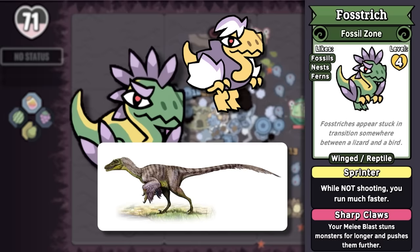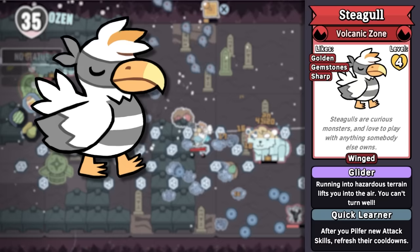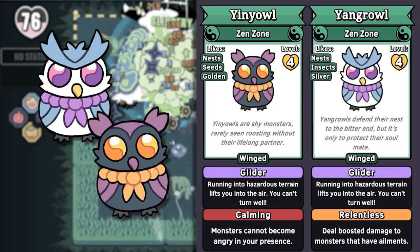Which brings us to the winged monsters category, where we also find Steagull — a seagull that steals! I love its thief mask and its prisoner stripes. And I really like how when they attack you, they steal your ammo — by which I mean I hate when they do that, but I love the idea. Yin-Yowl and Yang-Growl are yin-yang owls, and they make you sleepy. Found in the Zen zone, they are typically balanced with one another, and they even have the ability to summon a smaller version of the opposite one, to reference the opposing dots in the yin-yang symbol.